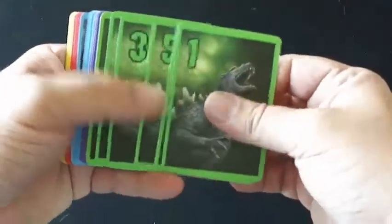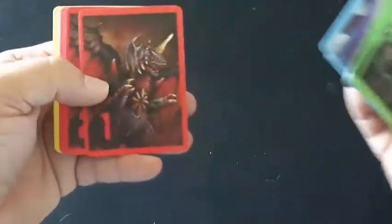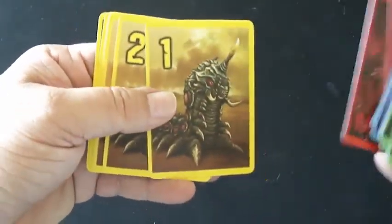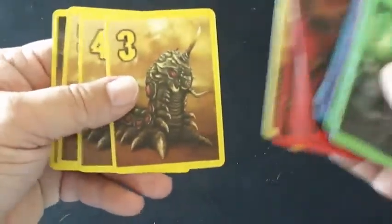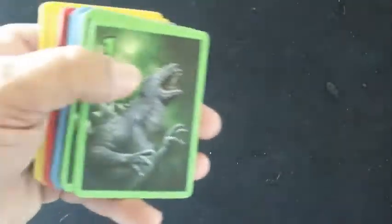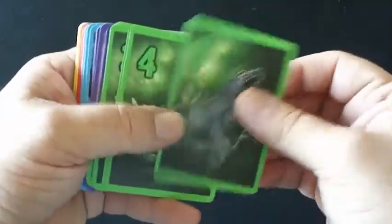Godzilla Stomp is a card game and these are the cards that represent each of the different monsters. Each person gets to be one. Here's Godzilla, Mechagodzilla, Mothra, Battra, and Destoroyah or something like that. I've never even heard of Battra or Destoroyah, but the other ones I have heard of as you probably have as well. It doesn't really matter which one you pick — it's just personal preference because each person's cards will be exactly the same.